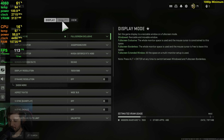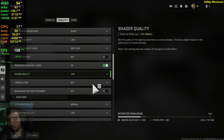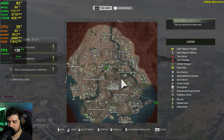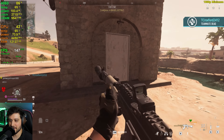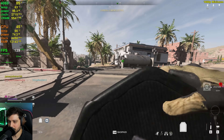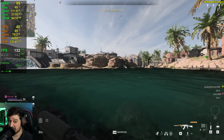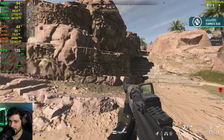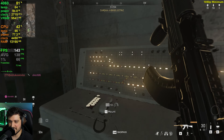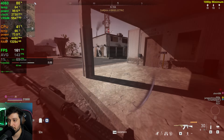Back to 1080p resolution for the RTX 4060 now using the minimum settings preset with 100% resolution scale without touching anything else. At Zarkwa Hydroelectric we're getting 140s and 130s — there's a little bit of a CPU bottleneck up there, but near the water it's not CPU-bound at all. GPU usage is around 80-something percent at times.